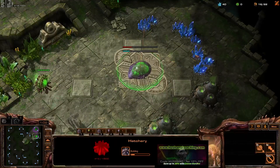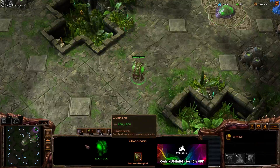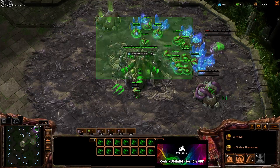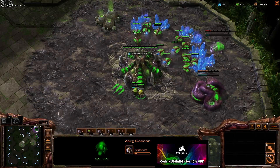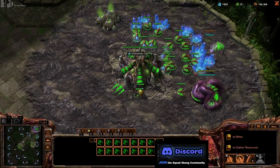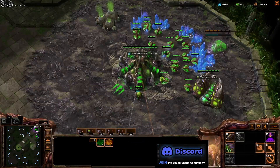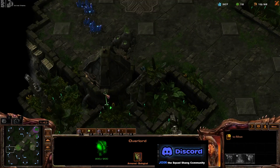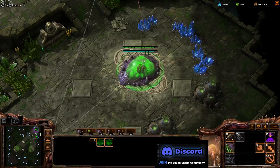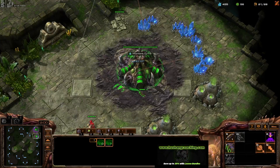This guy is Master 3, so not too shabby. Let's check for proxies, grab our gas, get our pool — everything is looking pretty clean around this MMR. I'm going to make sure workers are saturated properly because the small stuff becomes a bigger deal. It can delay your first pair of hatcheries, cause annoyances, snowball into missed injects — that's kind of how it all adds up.